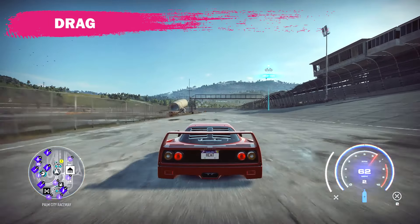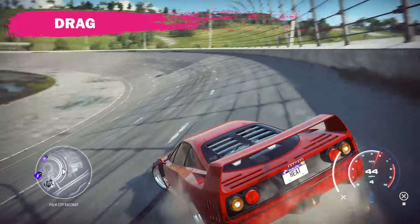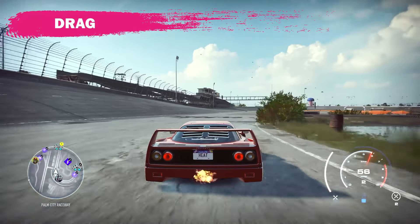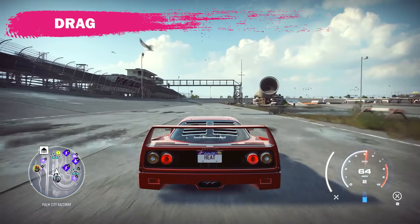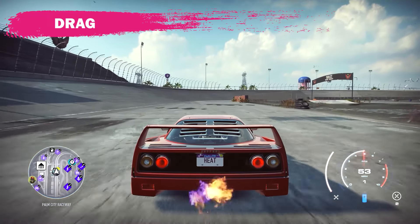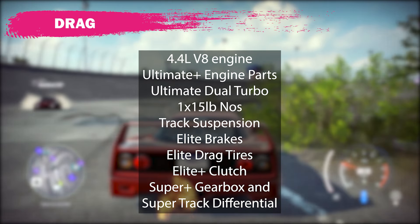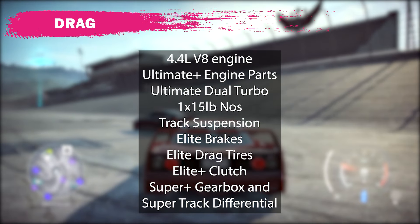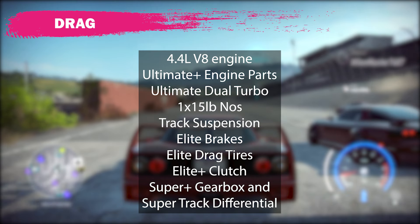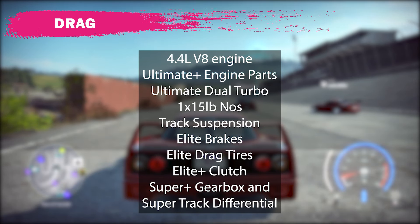Moving on to the drag strip — there's no drag strip in Need for Speed Heat, but we do run pulls on the racetrack. To build this into a drag car, I start with the fastest engine track build and then swap tires and gearboxes until I find the fastest quarter mile time. For the F40, I was able to get the quarter mile time down to 8.47 with drag tires and a six-speed gearbox. The car does do wheel stands, especially when you hit the nitrous. The complete drag build: 4.4 liter V8, ultimate plus engine parts, ultimate dual turbo, 1x15 pound NOS, track suspension, elite brakes, elite drag tires, elite plus clutch, super plus gearbox, and super track differential.